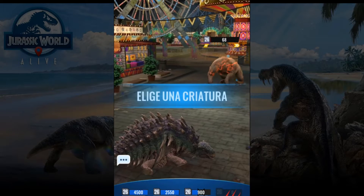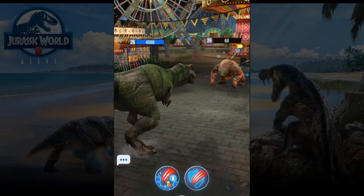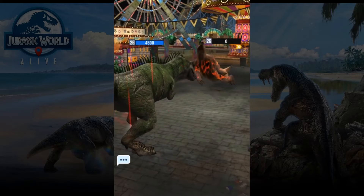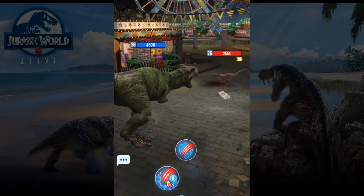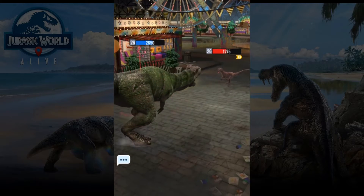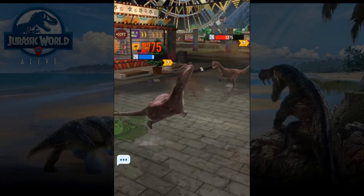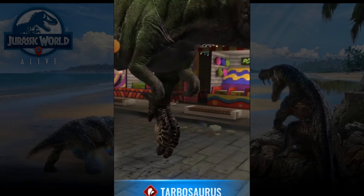I didn't expect that, but it's almost done. We can use some dino that is fast — or no, let's use this one because probably it's going to be better for the following. I'm thinking about the following dino because this one is already done. Okay, we are going to kill him if he doesn't kill me first — and he did, so oh no.